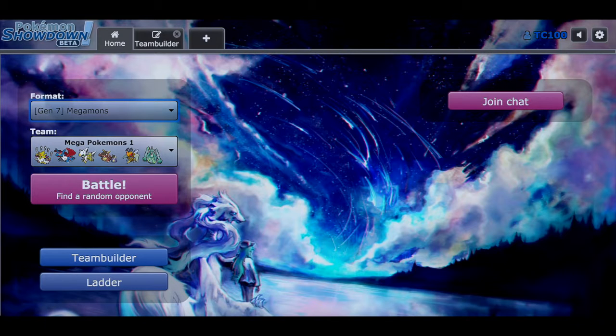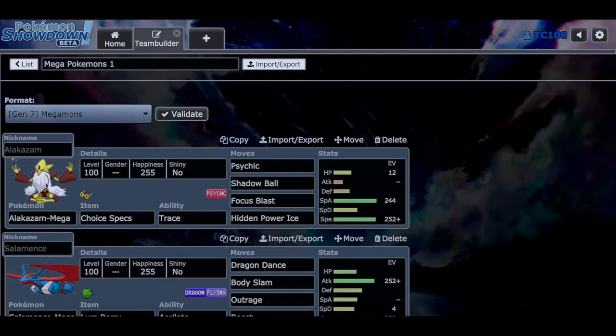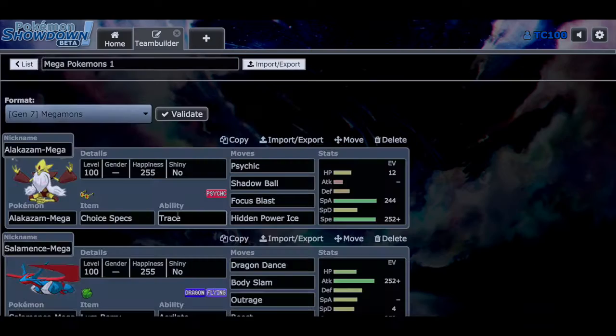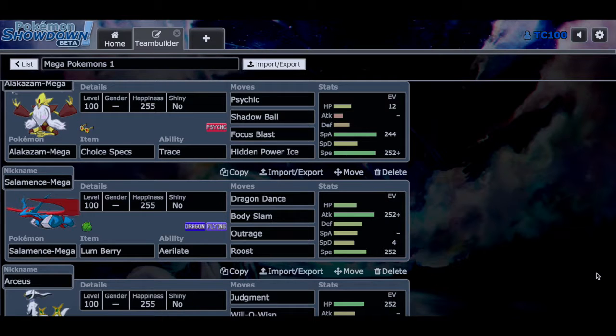You can see that there are multiple Megas in this metagame, and it's amazing because if you look at the team builder here we have multiple Megas. The first Pokémon we have is Mega Alakazam with Choice Specs. The idea behind it is you can bring Megas to the battle already mega evolved and holding items — how crazy is that? With Psychic, Shadow Ball, Focus Blast, and Hidden Power Ice, it's a wonderful moveset for Mega Alakazam.